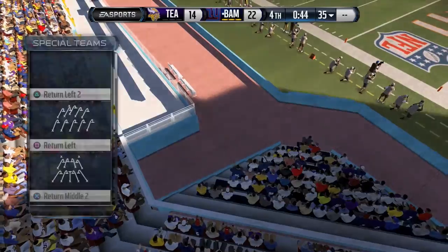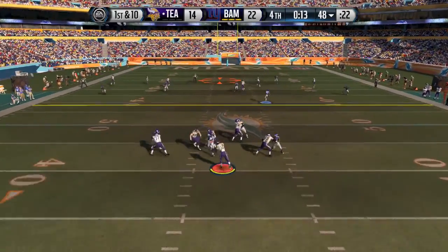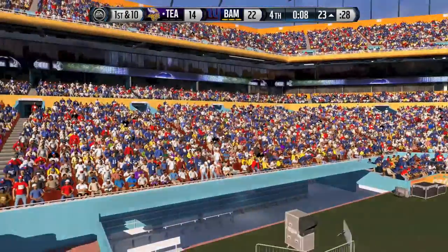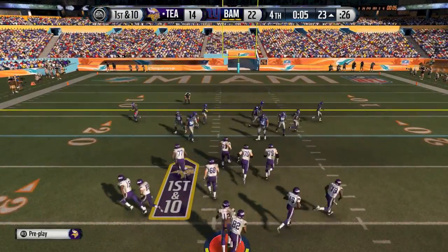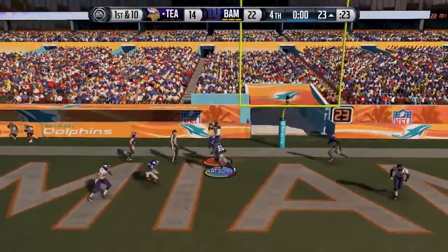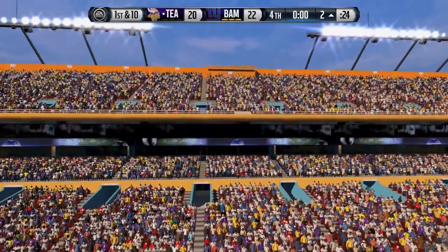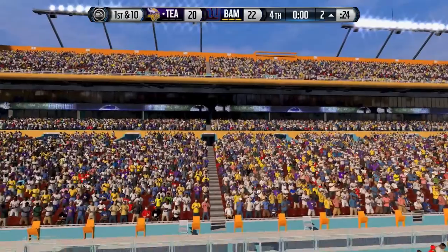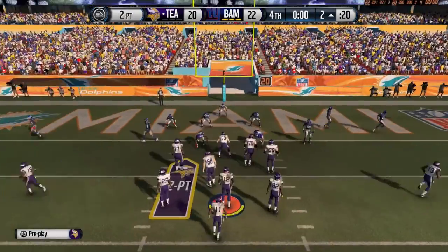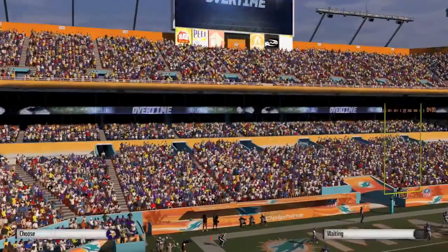I need a touchdown and a 2-point conversion to tie. We go empty set shotgun for Tom Brady with 16 seconds left. Brady fires to Owen Daniels who completes it — 10 seconds remaining at the 23-yard line. We hurry up to the line with 7 seconds, 4, 3, 2 — we get the snap off. Brady fires downfield for the last prayer — it's a touchdown! Benjamin Watson caught it! Oh my goodness, I thought it was going to pop through my chest. Unbelievable touchdown. We need the 2-point conversion — we hand off to Tavon Austin, and it's a touchdown. We are all tied at 22 — we're going to overtime!